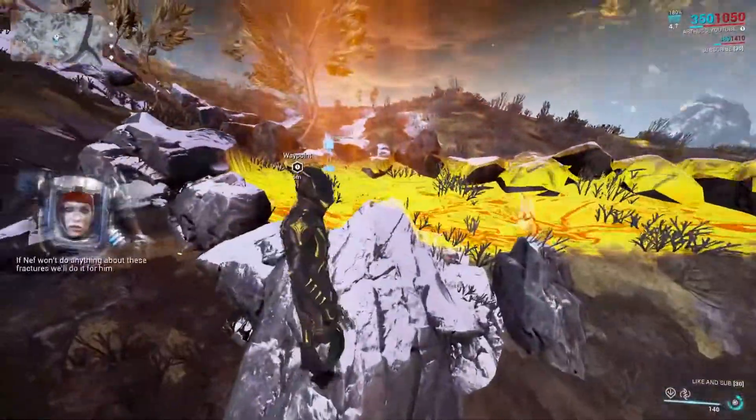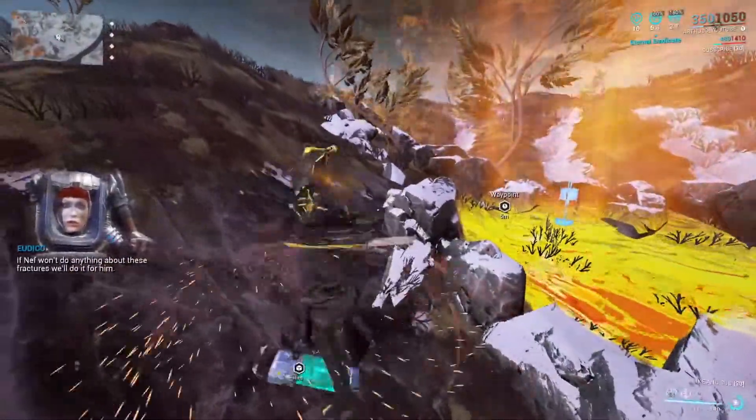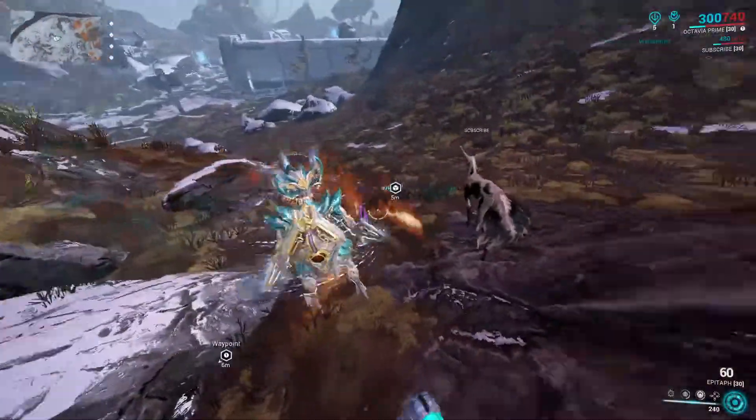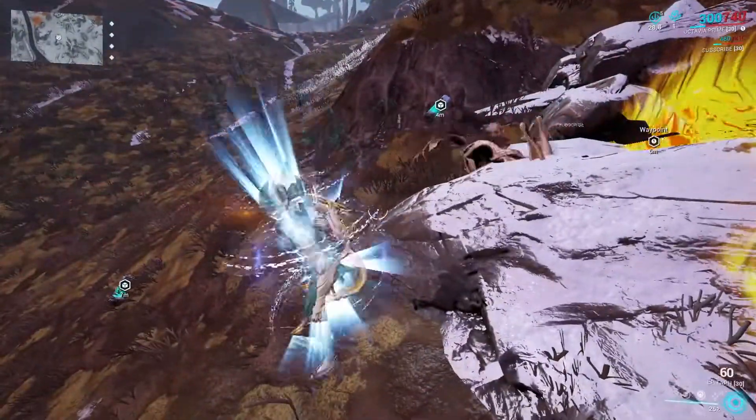We're teleporting as close as possible to the Thermia Fracture. On getting here, I'm gonna drop the canister, drop the other canister. Then I'm gonna teleport again to the Temple of Profit and get 2 more canisters so we can get this thing started.